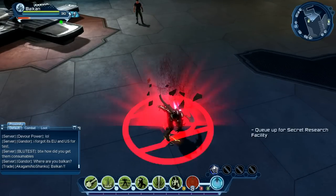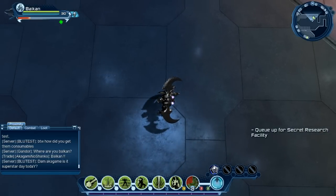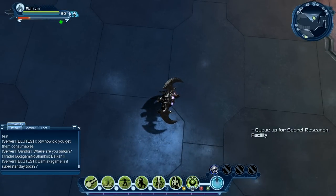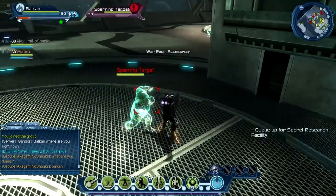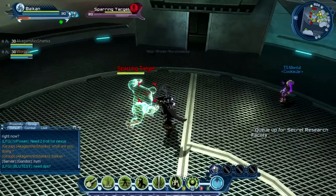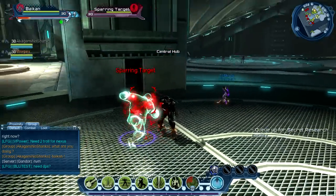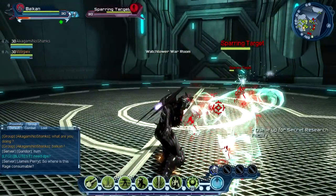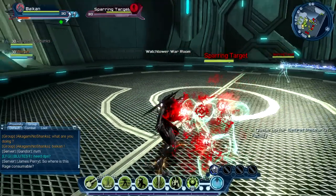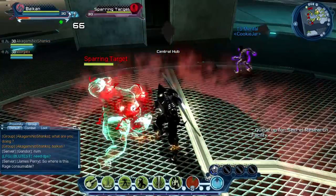Now I will use it here on the floor. Nice, again. And now I want to use it on a sparring target. You see your enemy gets hit — it's burning. Plasma burn — that's what the effect is doing.